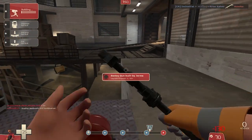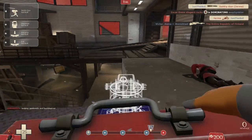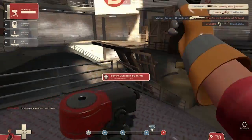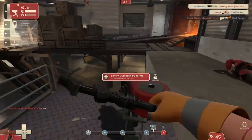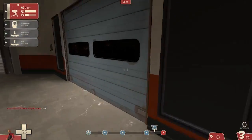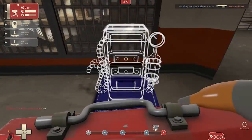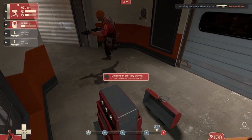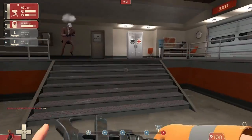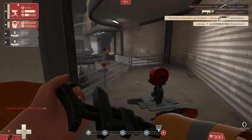Hey, what is going on everybody, Jerba here with a Team Fortress 2 gameplay commentary. Tonight I'm gonna be playing as the Engineer — this is gonna be a big sentry Engineer, no mini sentry. Playing on the map Upward on defense, which is a very good Engineer map. It's a very big map but it's great for Engineer because there are so many different spots you can put a sentry gun.